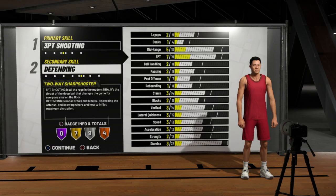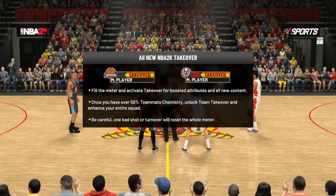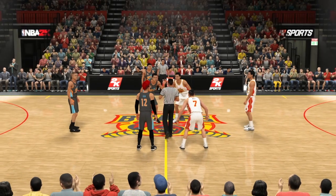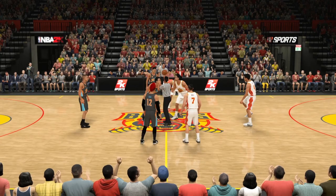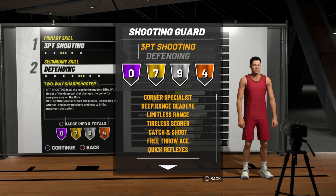Most of these builds are going to be at least six-five or so. A lot won't be able to speed boost, but that's fine because you don't really need to. All you need is the momentum crossover, which you can do at around an 82 ball handling. A lot of these builds will be mixed with shot creators, so you'll still have great dribbling — that hop back dribble will be lethal, one of the best moves you can do in the game.